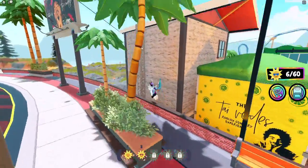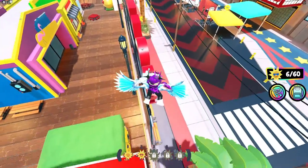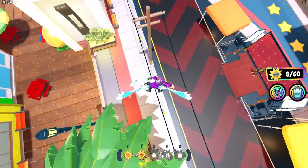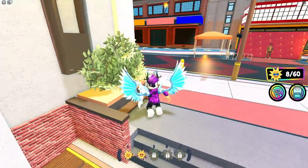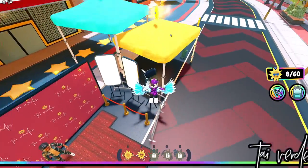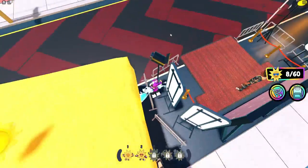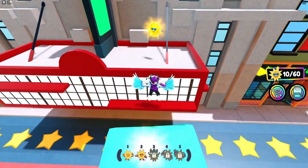We're going to go over onto this building right now. Next we're going to use this to get onto this sign and claim this one up here. Now we're going to jump into this palm tree and claim that one over there. Moving on, there's one up here — we're going to claim this one right now and maneuver our way up onto this tent.